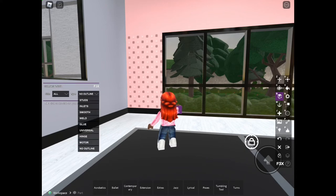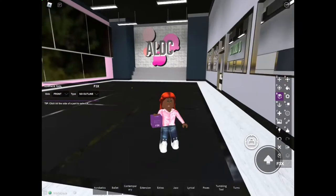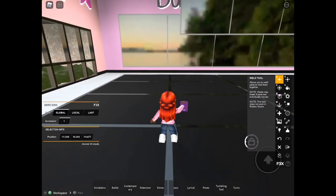You also have hinge, motor, smooth, and no outline options. Some of these are just smooth. Let me delete this window and move on to the next tool — the settings tool, the material tool.